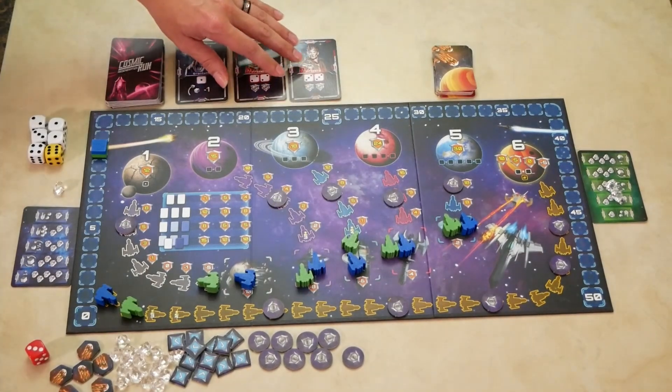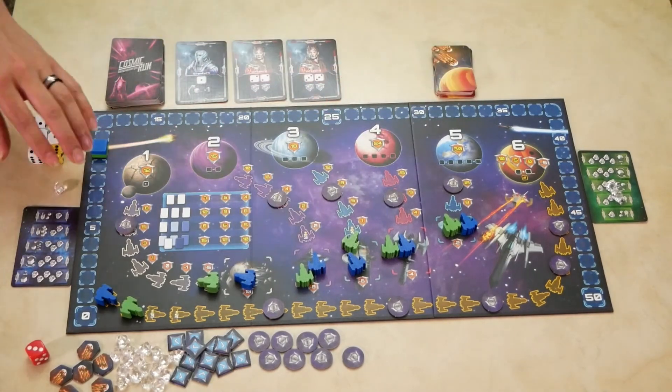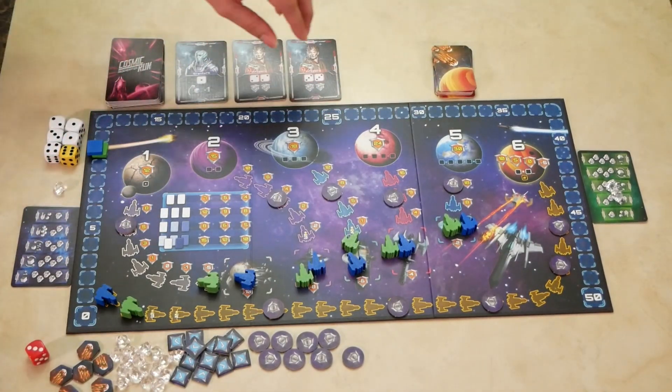On your turn, your turn will be broken up into three phases: the meteor phase, the rolling and assigning phase, and then resolving the dice.